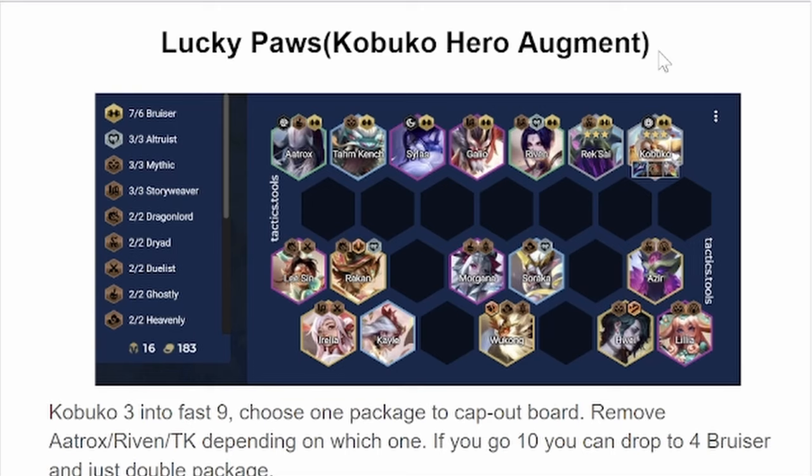Because Lucky Paws grants you a free 2-star Kabuko, you only need to look for 6 naturally. So it's pretty easy to just hyper-roll for him on 3-1, and then use the gold that he generates from his passive with the augment to push levels and just go Fast 9, Fast 10.